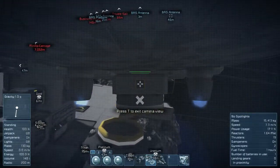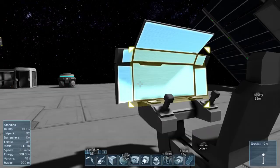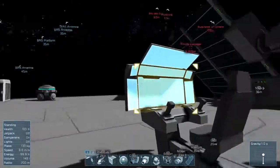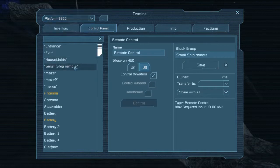Although if I dock and I get out, say I have to go do something else, I come back, get in — the option is no longer there. I have this small ship remote, so now it thinks it's part of the station, but I can't control it.